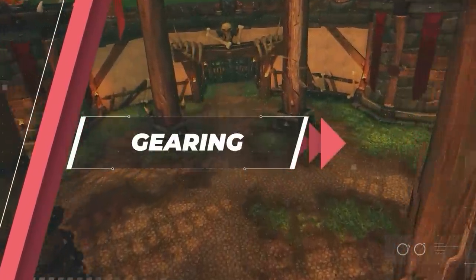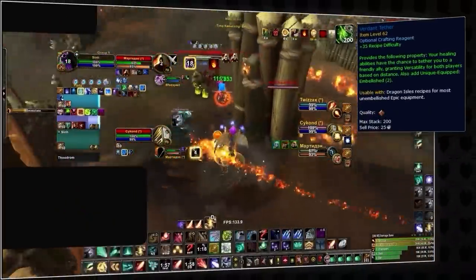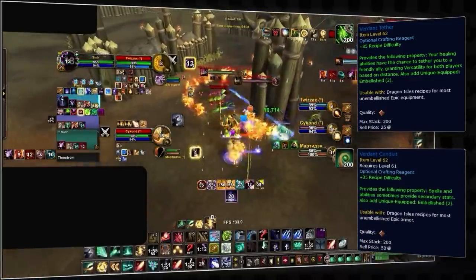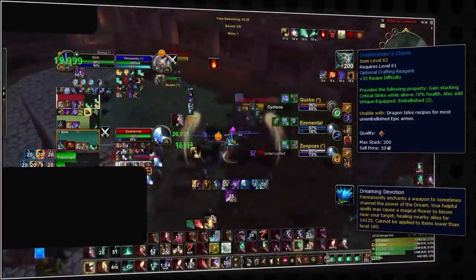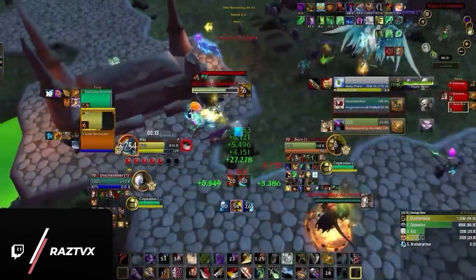Let's talk gear. In Season 3, we're going to have pretty much the same crafting system as before. New embellishments include Verdant Tethers, which give you and your teammate a chance to gain versatility when you heal them; Verdant Conduit, which gives a chance at extra secondary stats; Dreamtender's Charm, which gives stacking critical strike chance above 70%; and Dreaming Devotion, a new enchant for healers causing helpful spells to proc a large heal. Many existing embellishments have also undergone significant nerfs, with notable examples like a 50% reduction in Fang Adornments, impacting Outlaw Rogues and Fist Weavers most.